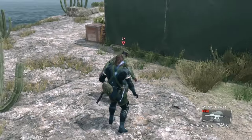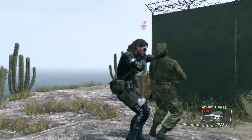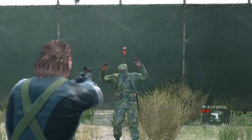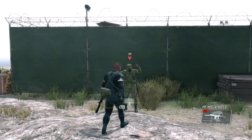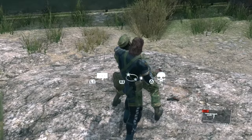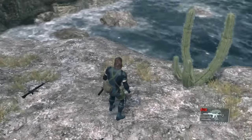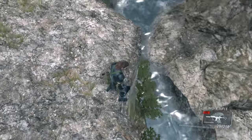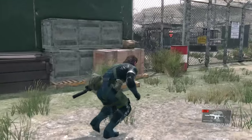Let's do that one more time — initiate CQC, press L1, disarm the guy with his handgun. Then you can point at him and hold him up. Now, let's throw this guy into the ocean by using the throw tactic. So if you're close to the edge and you pull the L3 towards that direction, it's going to throw the guy or slam him into an object.